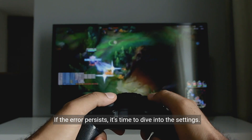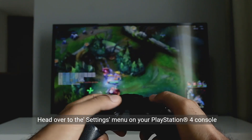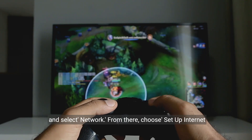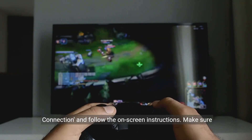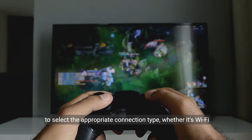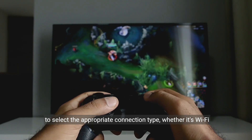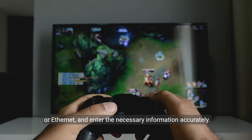If the error persists, it's time to dive into the settings. Head over to the settings menu on your PlayStation 4 console and select Network. From there, choose Set Up Internet Connection and follow the on-screen instructions. Make sure to select the appropriate connection type, whether it's Wi-Fi or Ethernet, and enter the necessary information accurately.